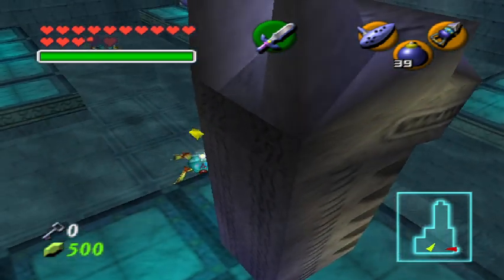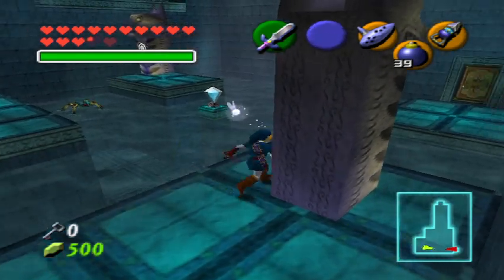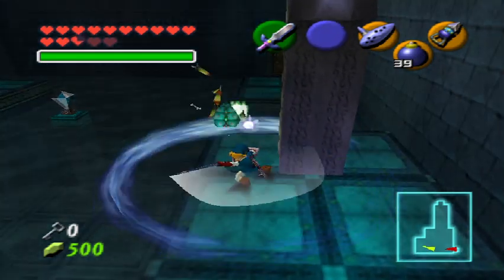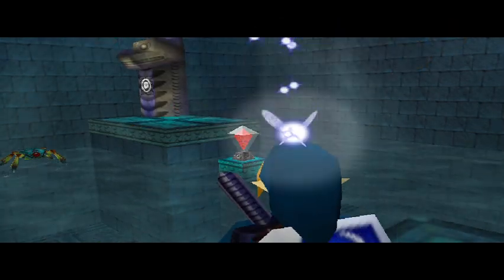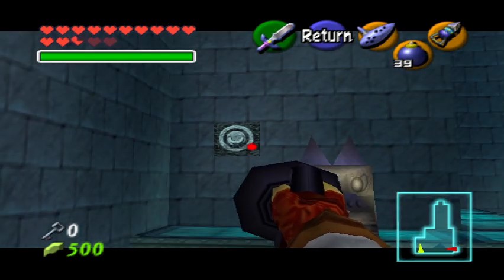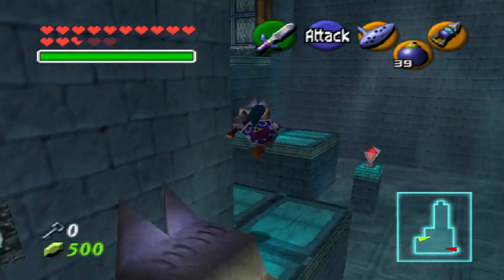We are in the room with the Water Switch and the Dragon Heads. Let's kill these Tech Pites — super irritating. We gotta lower the switch, cause if not we can't get across. This Dragon Head would be in the way.